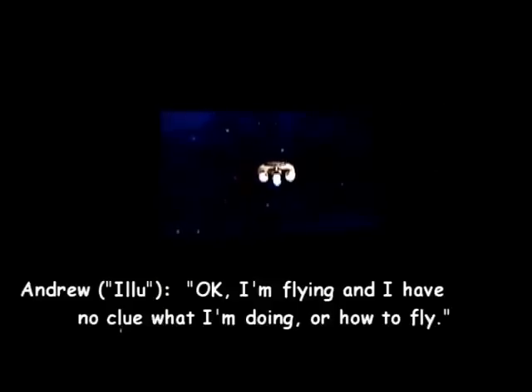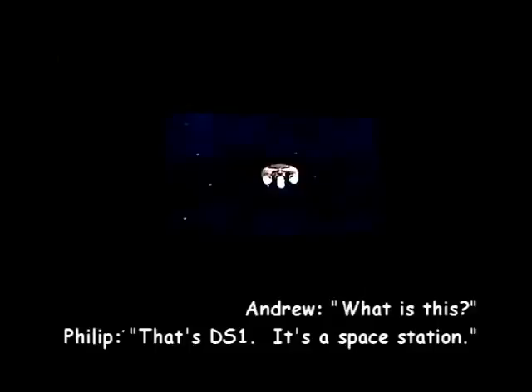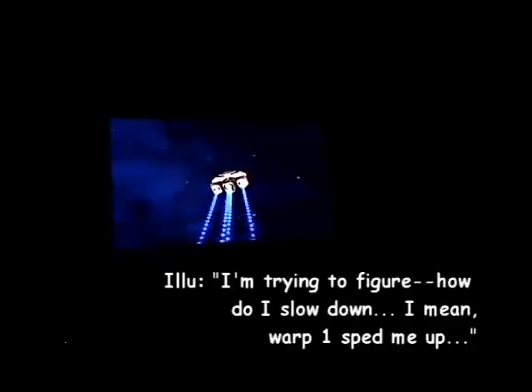Systems check, engineering! I'm flying — I have no clue what I'm doing or how to fly. You click somewhere to turn the ship towards the direction you click. What is this? That's the S-1 Space Station. I think your W and D control impulse speed. That's our impulse power — I'll give you this thing without stopping it. So warp 1, warp 2, warp 3...